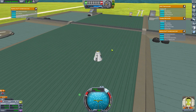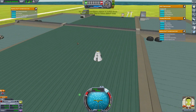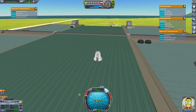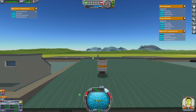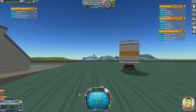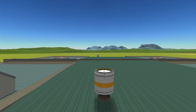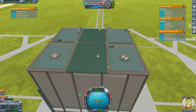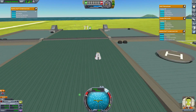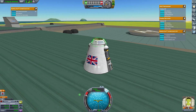There we go — parachute went. We had it paused. What on earth? Are you serious? You have got to be kidding me. I'm going to take a screenshot of that. I don't believe that. You saw I paused this game. I think that's a first — I landed a booster without any control, without a parachute, on top of the VAB.